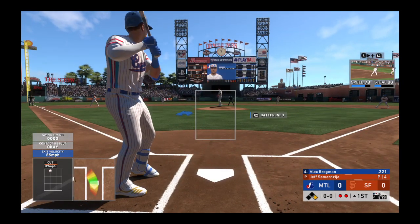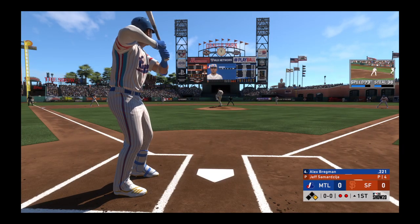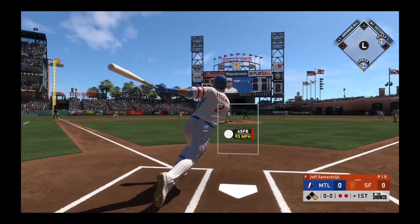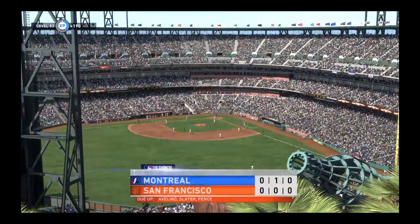So a runner at first with two away, and that will bring up Alex Bregman. From the stretch, this won't get by the shortstop as he's there to take it in for the third out.